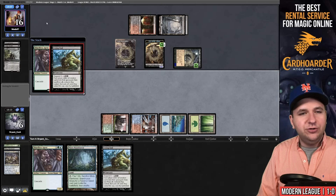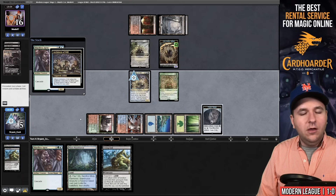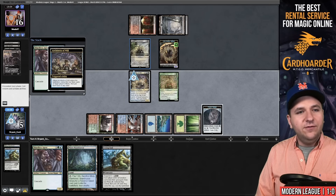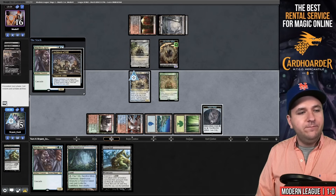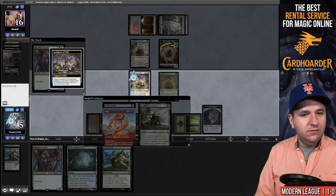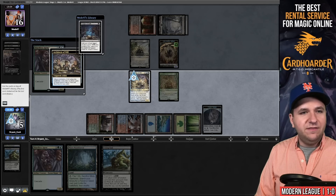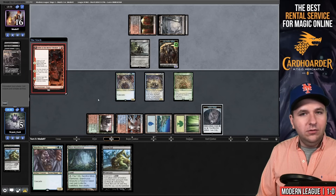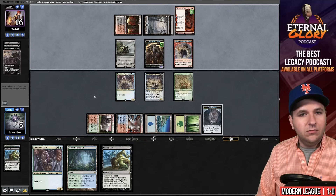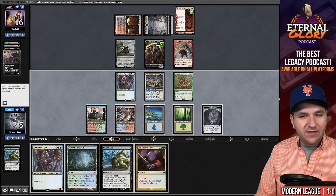They'll sacrifice their creatures and gain an Orcish Bowmasters. We go to five life. In the previous game I said what's the difference between being at four and being at six? The difference is I was dead to Bowmasters and Lightning Bolt. I think we want to put Fury on the bottom and put Bowmasters and then Feign Death on top. So that means next turn they're drawing their Fury with a Feign Death. They're drawing Bowmasters, Fury, and then a new card next turn. Another Violent Outburst!